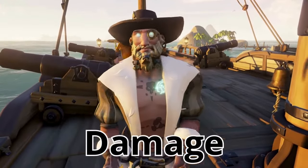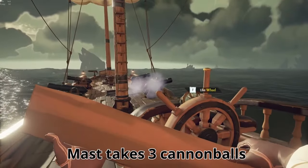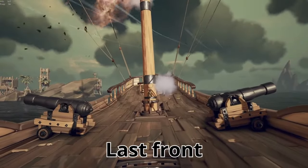Let's talk about the damage the ship can take. The hull takes damage three times from a cannonball. The first damage will always be on the right side, next is the left, and last is the front.